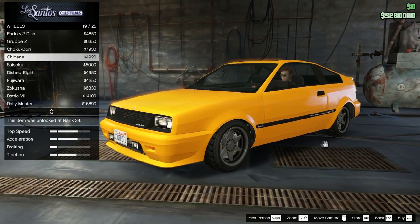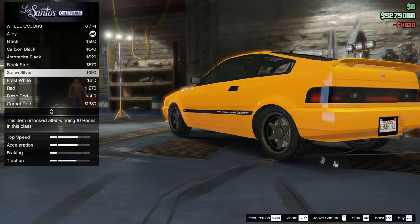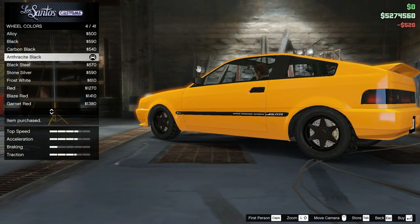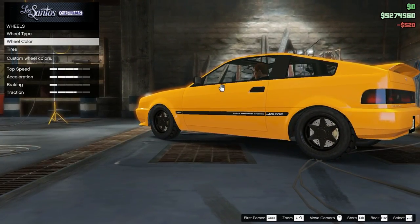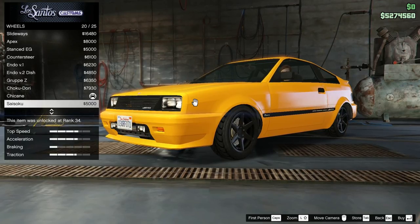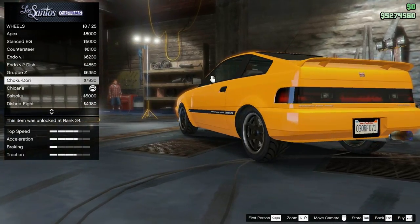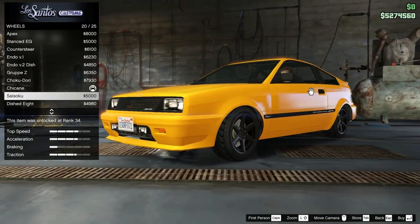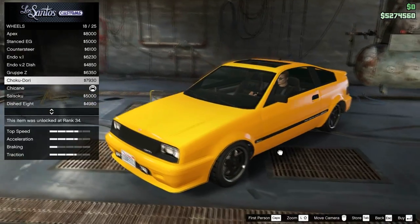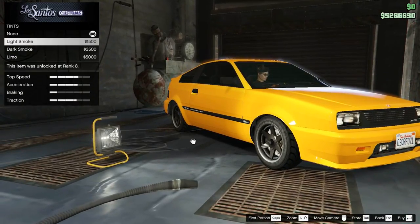Chicane — yep, that's a custom job, sure is! For the wheel color I don't want to go black — too much contrast. I decided to go for the anthracite. Let me look under the wheels again to see if anything looks better. Actually, chocodori looks even better. Yeah, let's go for chocodori. That's a beauty right there.